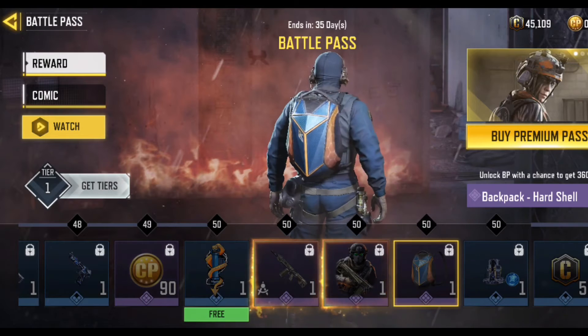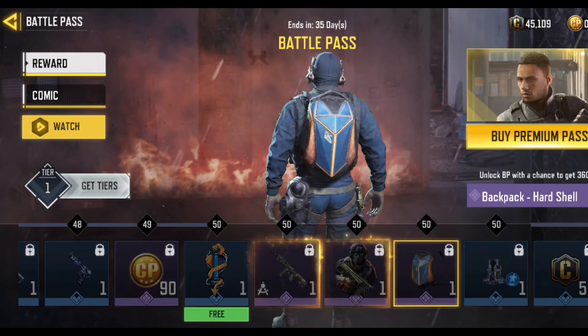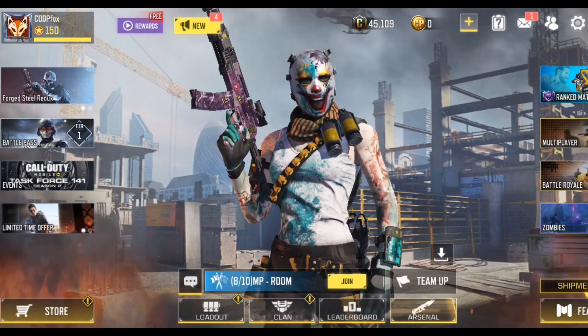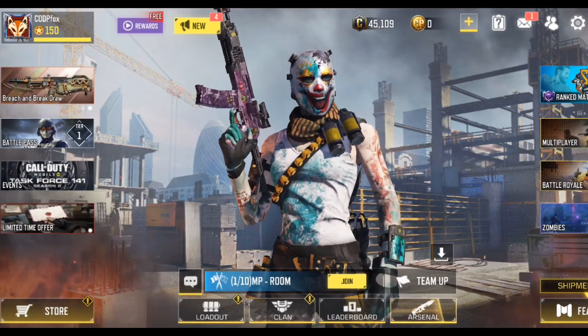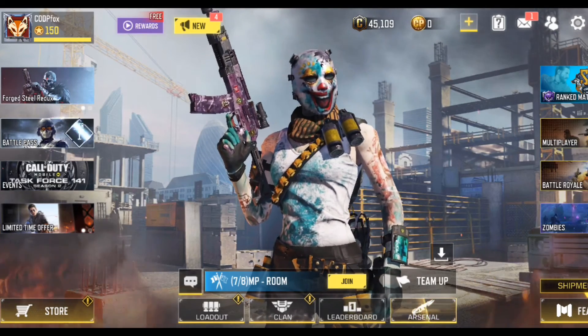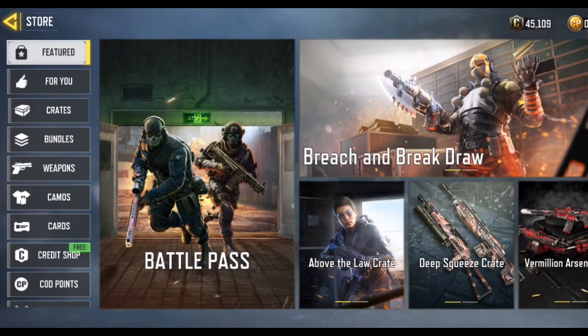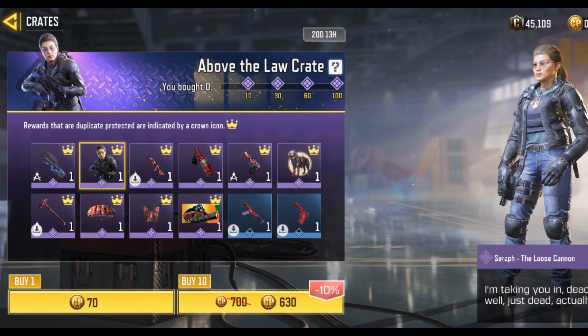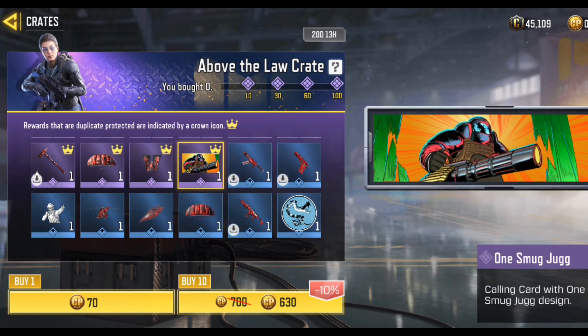Yeah, I think you should buy this battle pass and enjoy the new rewards. I don't have any money, maybe one of you wants to buy it for me. Something new in crates: we have a new skin, Saraf the Loose Cannon. You spend 70 CP for one, or 630 CP to buy all 10. Good, nice.